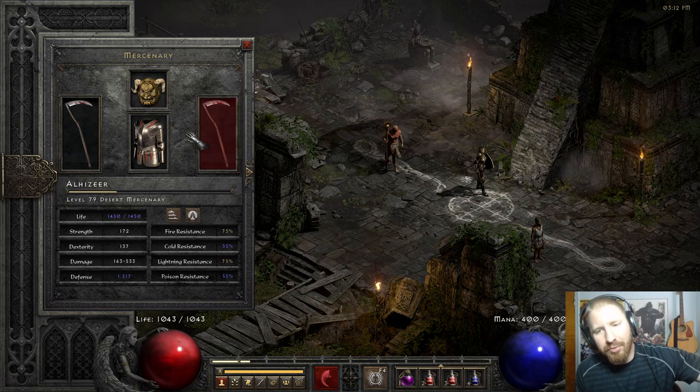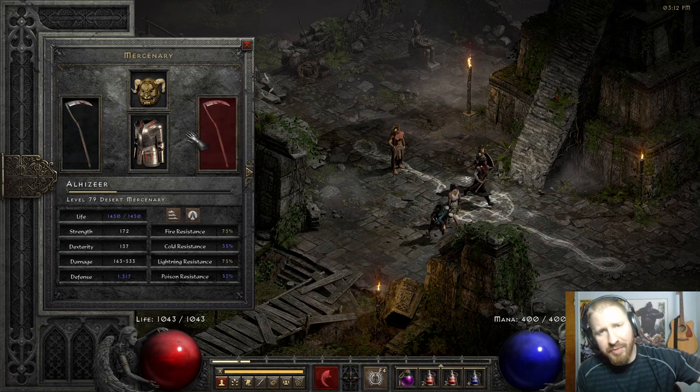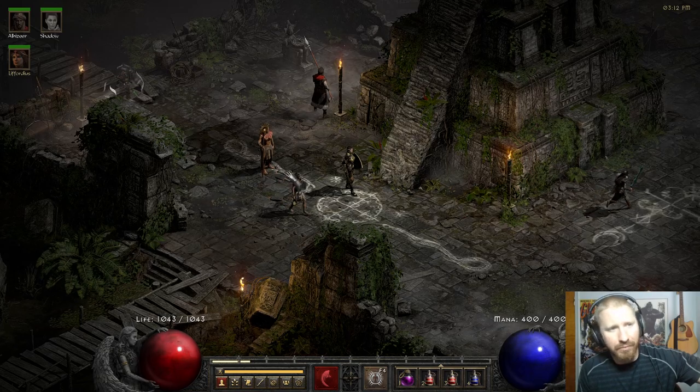Most notably, your Act 2 mercenary is likely going to be wearing Treachery armor, which costs only a Lem rune. It gives 45% increased attack speed and has the Fade proc, where his damage reduction is going to kick in significantly.